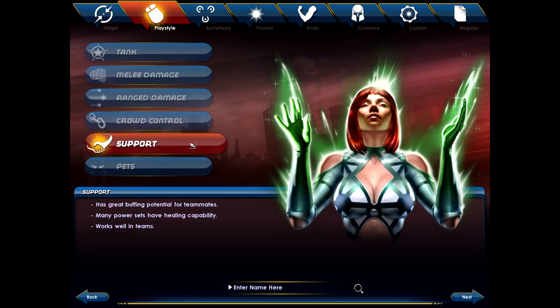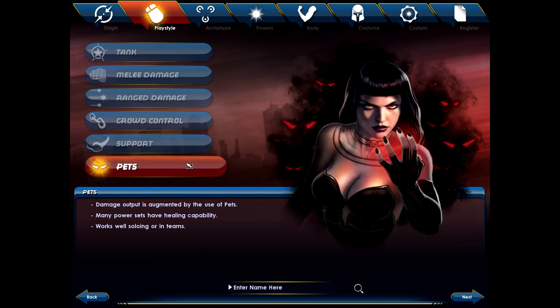There are also support options — these are your healers. The healers also have good buffing and debuffing. Support and crowd control tend to be hard to play solo, but definitely not impossible. And then there's pets — that's when you do most of your damage with minions that you control, whether it's one or many depending on the type you choose. This allows you to kind of be your own army. It's very popular, and I believe one of the people joining us later in the series will be playing a pet class.